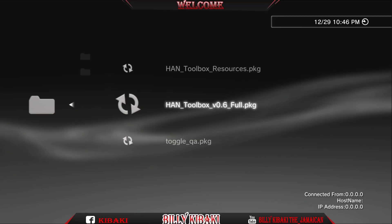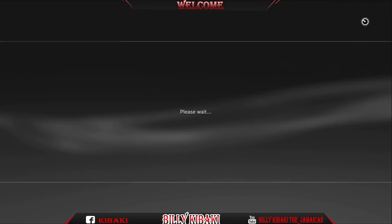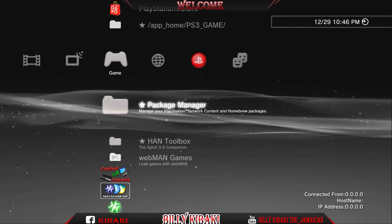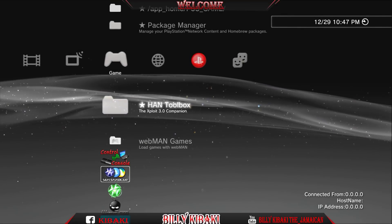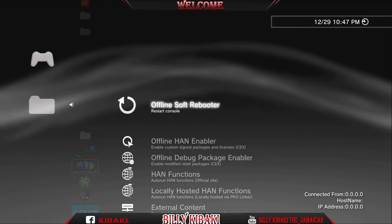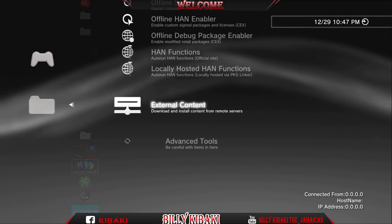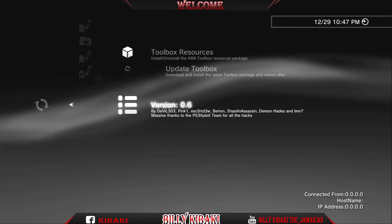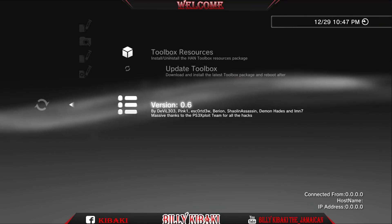Go ahead and install HAN Toolbox version 0.6. It's done — there it is right there. If you enter it and go down to Advanced Toolbox Settings, you'll see version 0.6 — that's the new one.